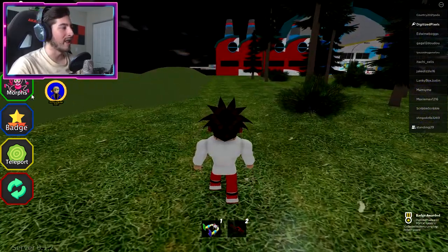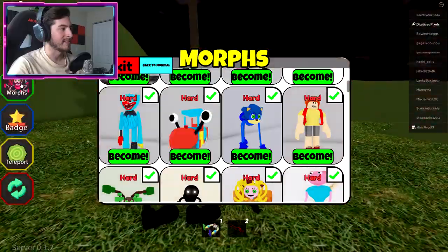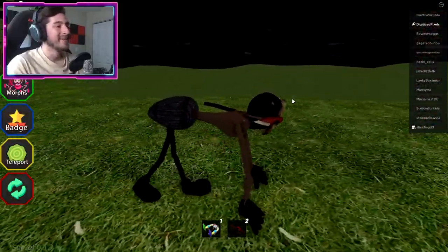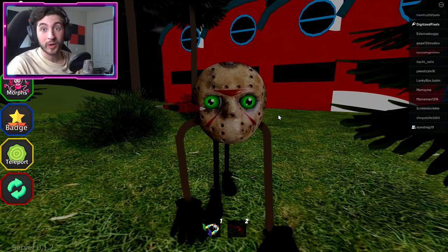Vroom vroom vroom — boop, there we go. Chainsaw opens doors apparently. And there is going to be the Jason mask. Voila — let's go ahead and become Jason. Oh, he's got — Mommy Long Legs, don't play around, she's got an axe. Oh my gosh. Mommy's like, I've got to axe you a question.